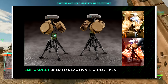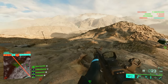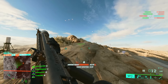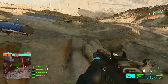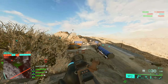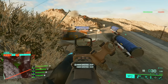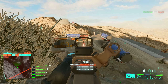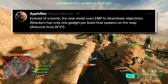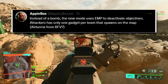This here is the EMP gadget that is used to deactivate objectives. As opposed to having a stationary objective that you just go and arm like an MCOM station in Rush, this is going to be somewhat similar to Obliterate where you actually have to pick up the EMP gadget — or perhaps you spawn with it like Counter-Strike — and then take it over to an objective and deactivate it. Applebox tweeted that instead of a bomb, the new mode uses EMP to deactivate objectives, and the attackers only have one gadget per team that spawns on the map.